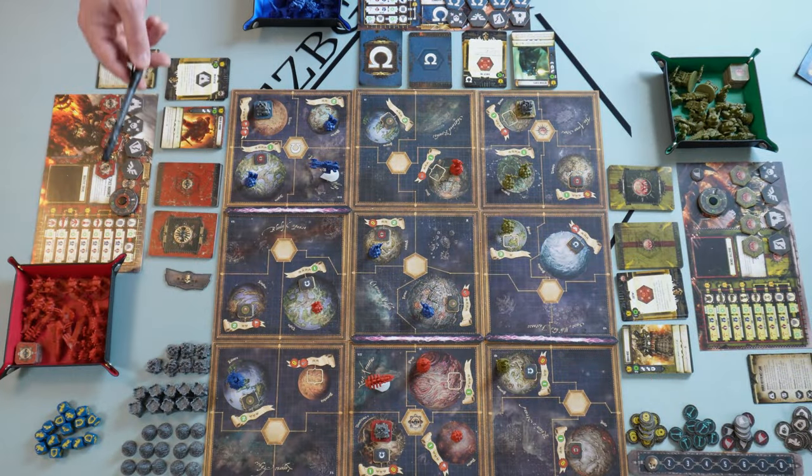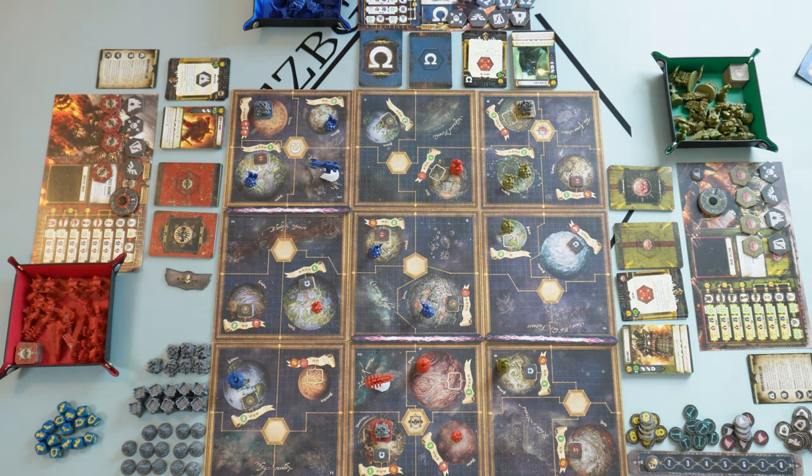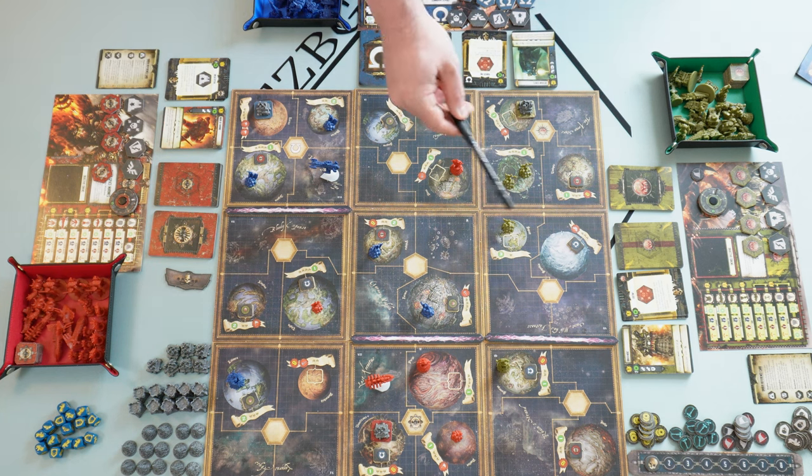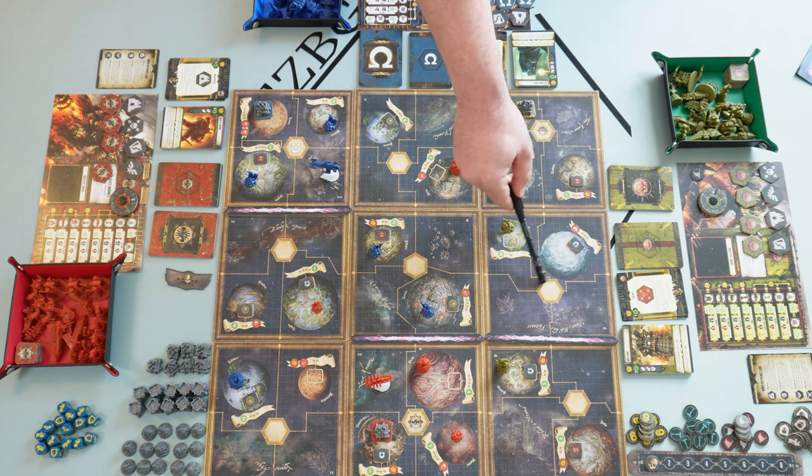In Forbidden Stars, each player takes the role of a different, asymmetrical faction. The game lasts 8 rounds or less. In each round, starting from the first player going clockwise, we have 3 different phases. The first is the planning phase, where each player in their turn takes one of their order tokens and places it on one of the systems in a designated location.